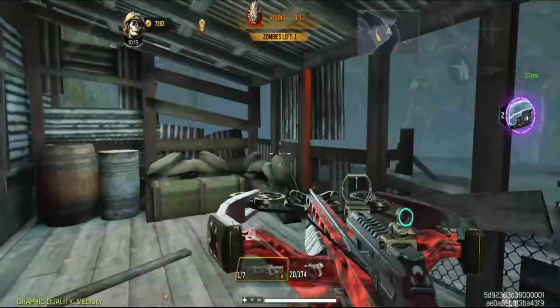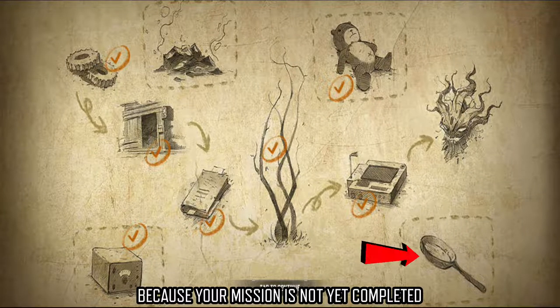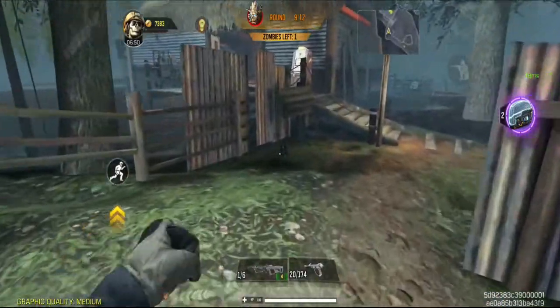We've completed all 4 pans. Third step: go outside, because your mission is not yet completed. The next step will also be taken in the south west, just go outside.